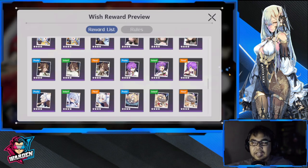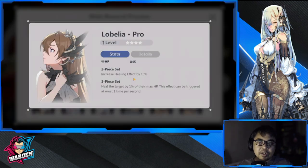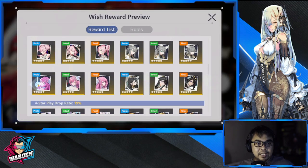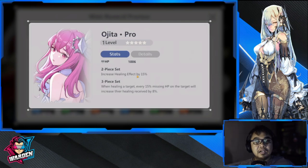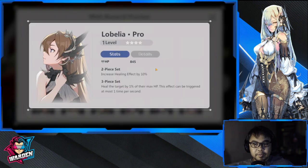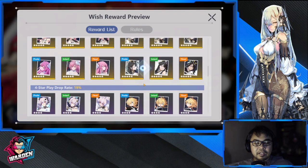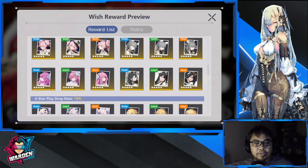For the top five-star recommendations: if you're using her primarily as a healer, Lubelia four-star is suited for that build. The last option is Ohita, which is the five-star healer build play — healing effect by 15%, and when healing a target, every 15% missing HP increases their healing received by 8%. Both Ohita and Lubelia are available in the current healing banner.